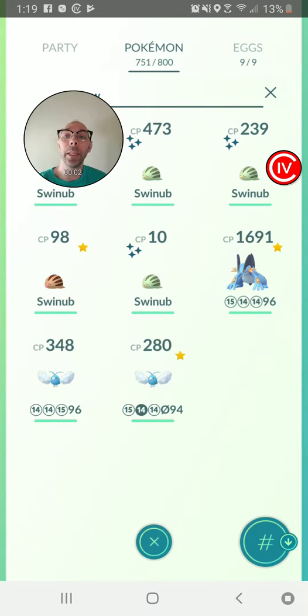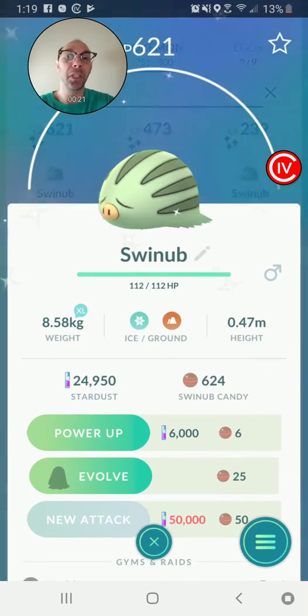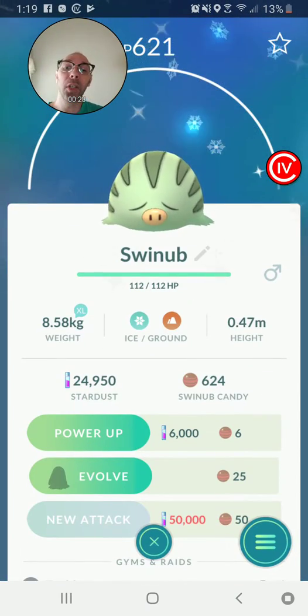So it is that time again for another video. If you didn't see my last video, that's because you didn't subscribe, so make sure you subscribe. We are going to do an evolution of the Swinub, at least the shiny one, because it's so green and magical — reminds me of grass and my shirt because it is green. So let's get down to it.